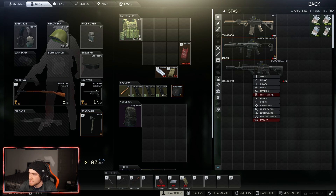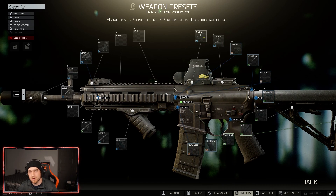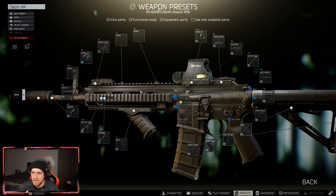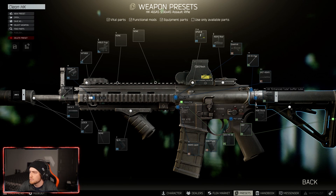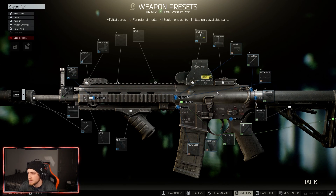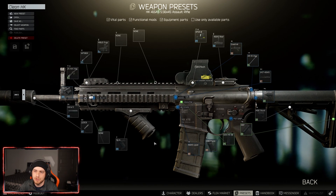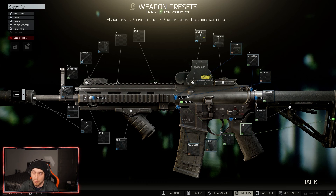The HK runs some attachments that are better than those on the M4, causing them to be more expensive on the flea. Off flea prices this build is more expensive; off trader prices it should be around the same as the M4, maybe a little more due to the higher cost of the HK itself and the better suppressor. The main things I change around a lot are the suppressor and the foregrip depending on their stats. Everything else stays the same because I like the look and it works.